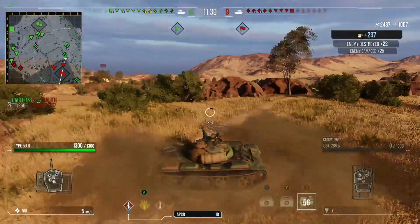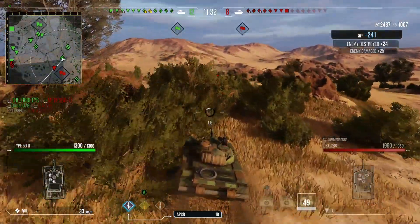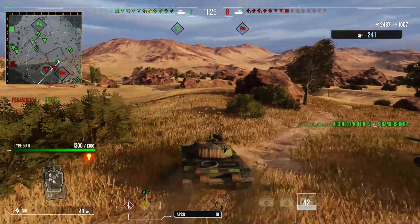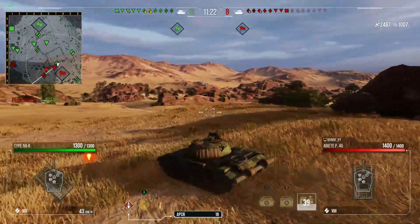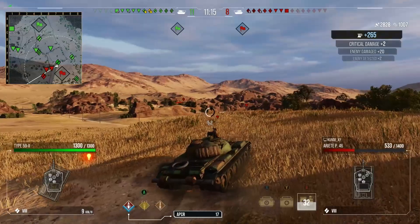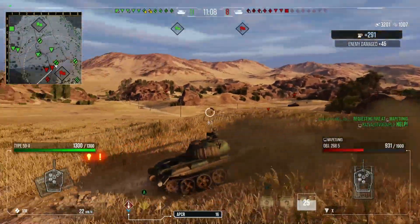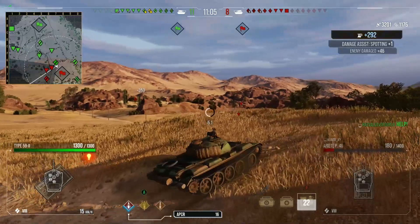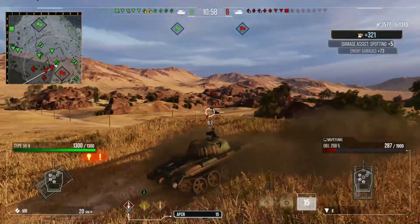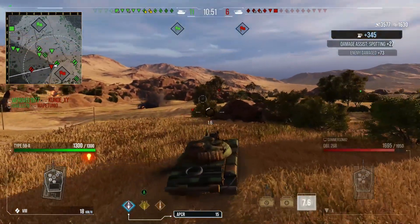We try to snap a shot into his cupola — we get it in and finish him off. We're up to 2.5k damage, 1,000 assistance, and this game is shaping up to be pretty nice, especially for being so horrendously bottom tier. We move up, spot the Progetto camping that ridgeline, get a bit of assistance on him, then a nice shot into him on the move. We poke up hull down to get a shot into the 268 version 5. He gets shut down by artillery and we're up to 3.5k damage, 1,400 assistance.